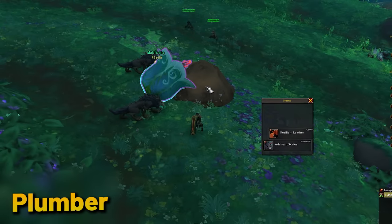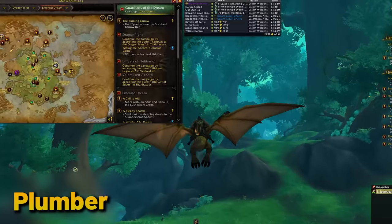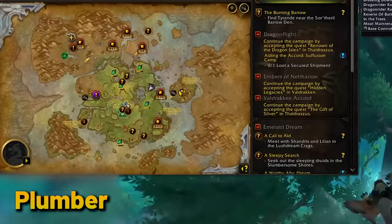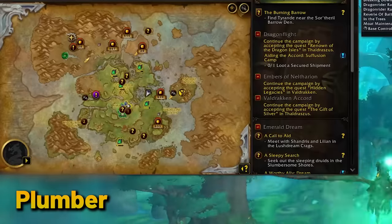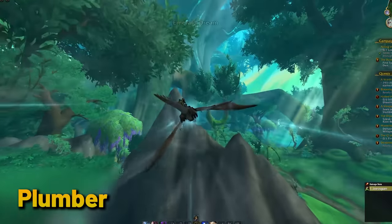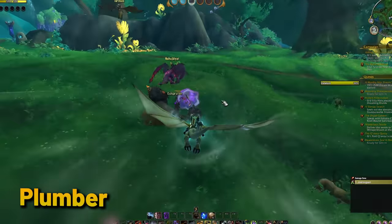Speaking of rep and grinding stuff, Plumber is the best thing since sliced bread when it comes to seed farming in the Emerald Dream. This add-on shows you the active seeds and remaining time of each, so you can actually do multiple seeds at once by flying from one to another and using the timer to make sure you come back and collect your rewards.